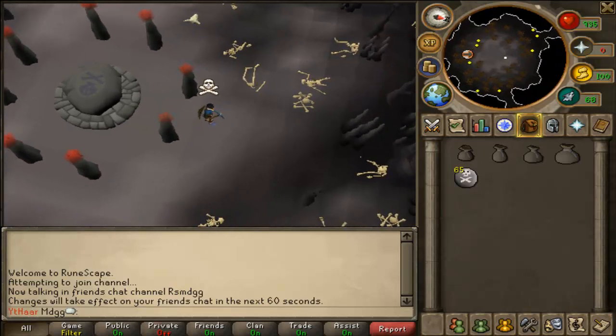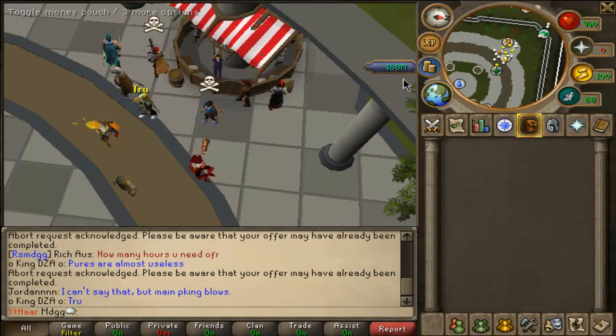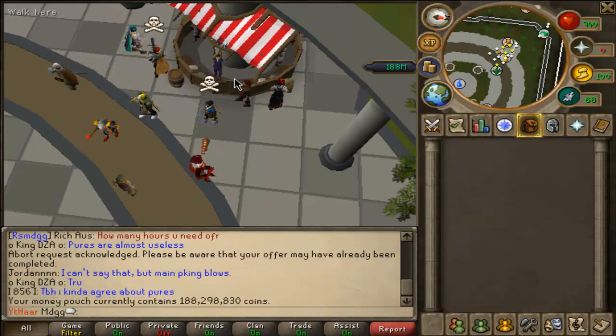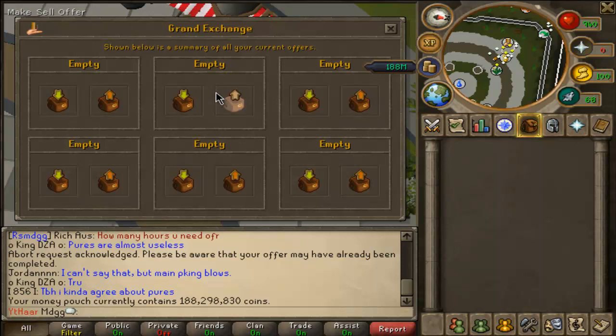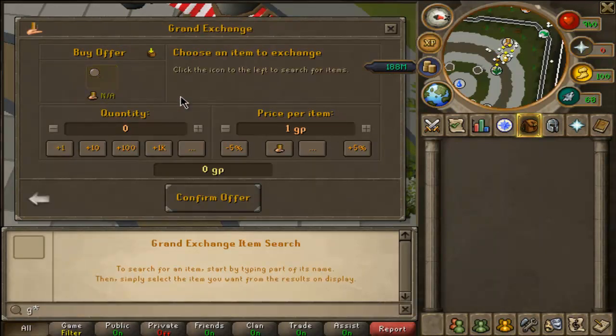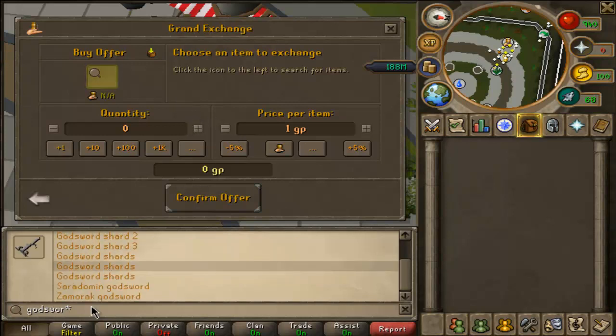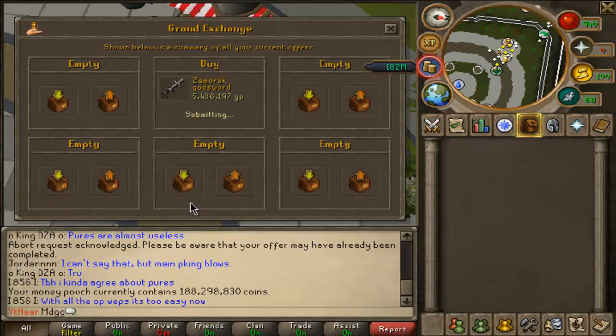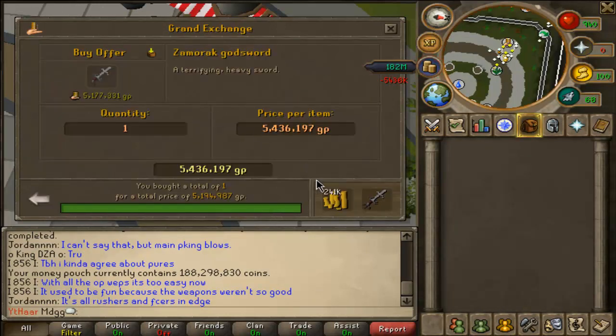But that's not why you guys are here, so let's get into the flipping. I'm going to be flipping with 188 mil — borrowed 80 of it from a friend and sold the Santa hat for about 100 mil. I do realize that in my videos I'm doing the same items; someone pointed that out.